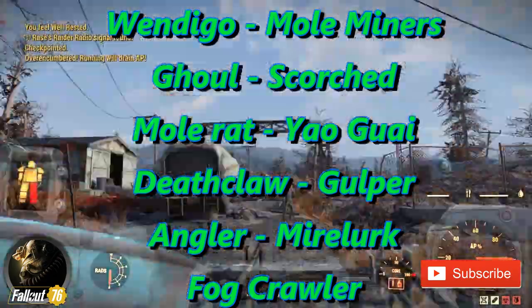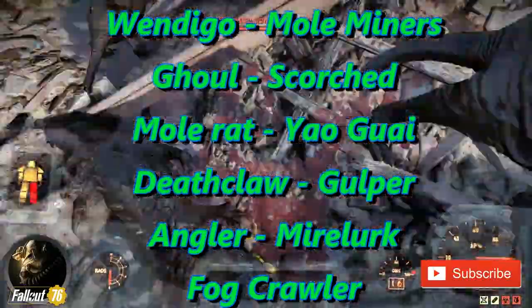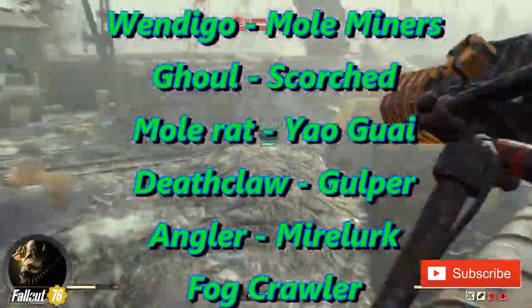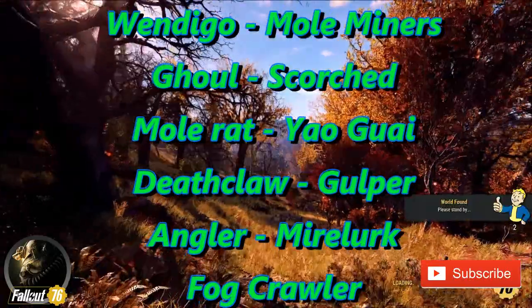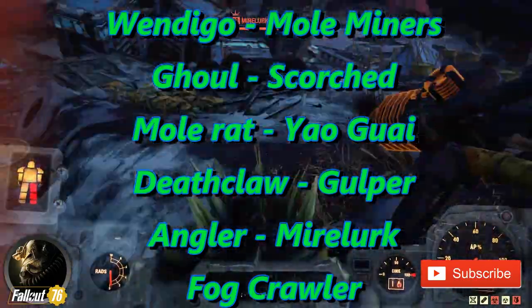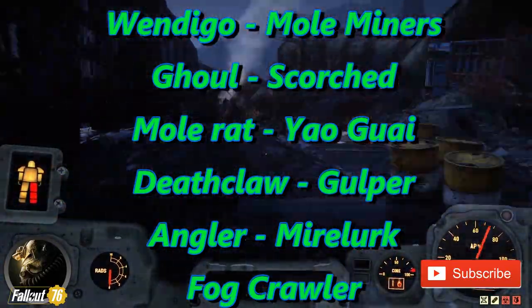Deathclaw of course gives screws, as well as Mole Miners from their Mole Miner scrap. And of course, Yao Guai gives springs. Usually when you find Yao Guai, you'll find about three or four of them in between the railcars at the Flooded Train Yard. Angler and Wendigo are good for their acid. Ghouls are going to have some caps and maybe some chems on them — Scorched as well. Mole Rat: not very helpful, but they will show up here.